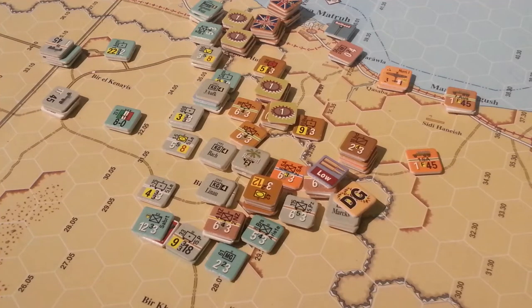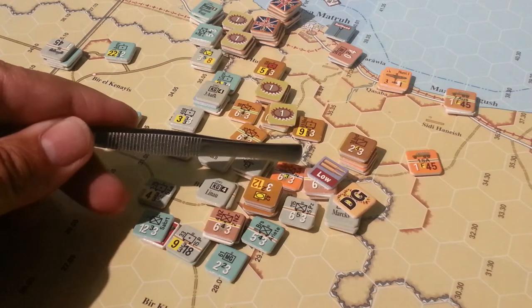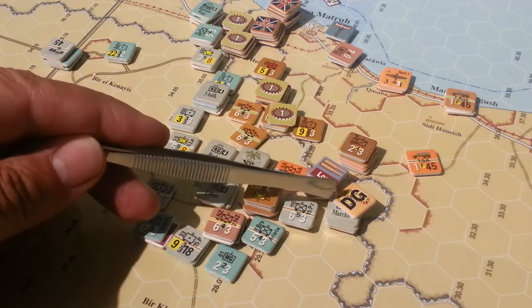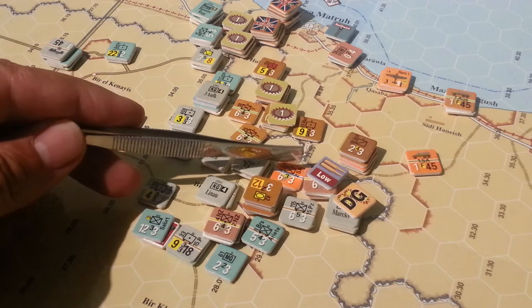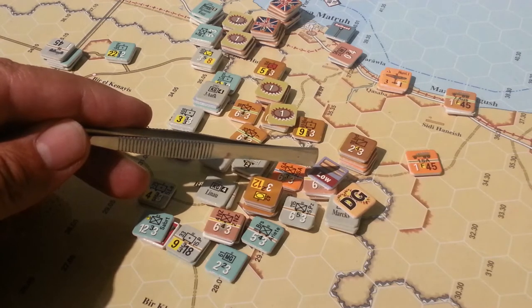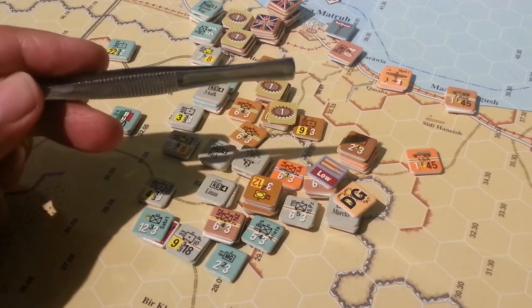Allied turn, 5th of July, DAC-2. Still having fun here — the battle seesaws. The Allies managed to win initiative this turn and made an aggressive attack into this hex here against KG Marks. Although it was only a 2-1 attack, the South Africans and a Kiwi unit won surprise and picked up a 2-column shift, which was a big advantage.